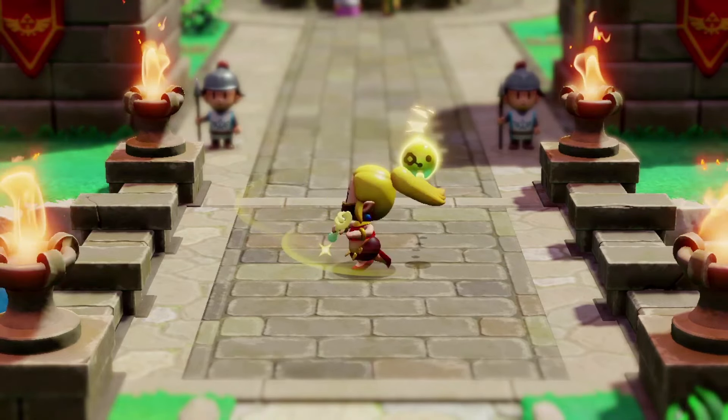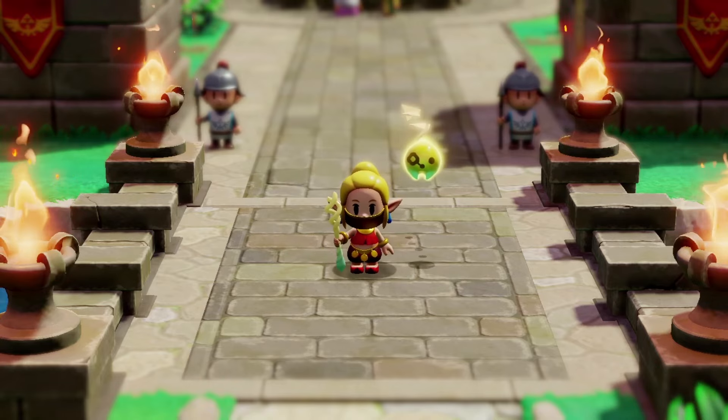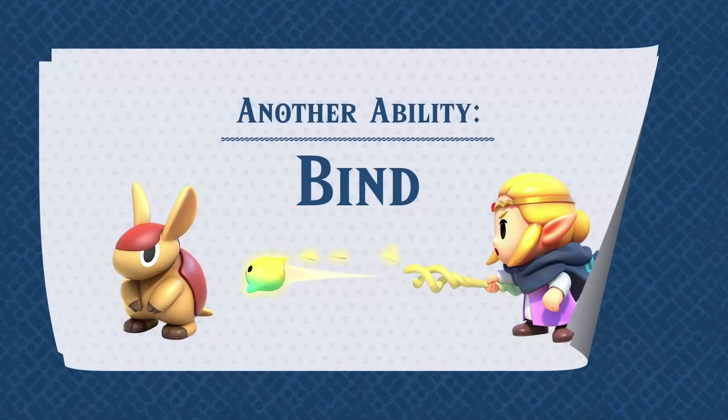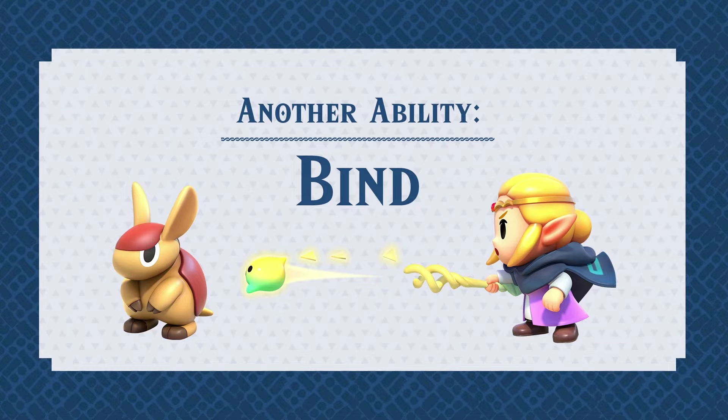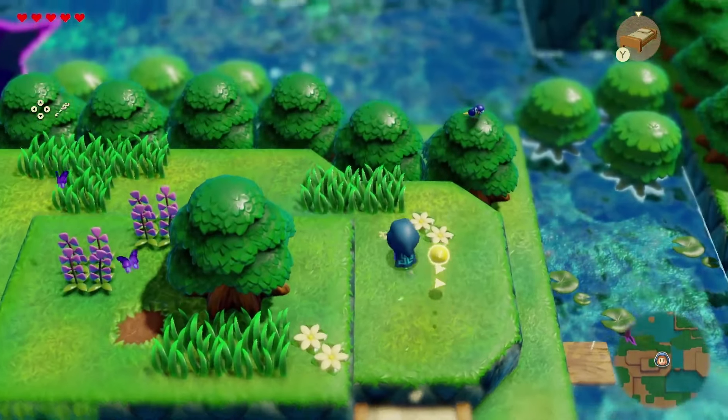Here we can see Zelda without the Helion hood — her hair is in a ponytail, a super cute design. And then we have a Gerudo-esque type of costume as well.